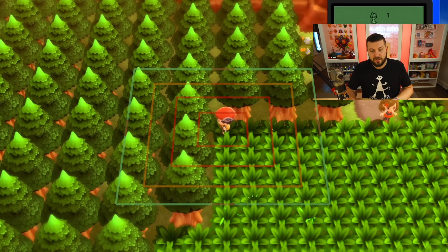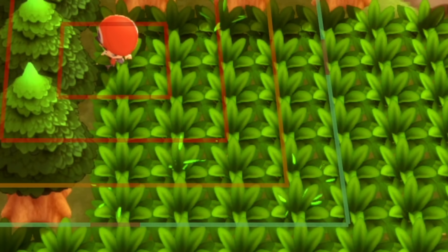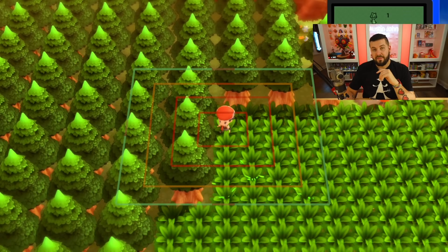The only reason you may not want to go to patches in corners or hidden behind trees is pure inconvenience. The closest ring has a 53% chance to continue the chain, but if you go to the furthest patch away there's an 83% chance the chain will continue — and that's if you knock out the Pokémon. If you catch the Pokémon, there is a 93% chance your chain will continue. That means there is a 7% chance that even if you do everything right, your chain is going to break — and 7% is a lot more than you think it is.